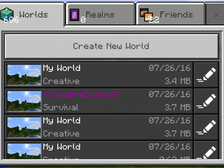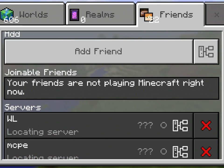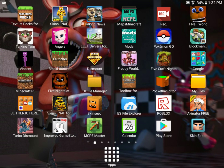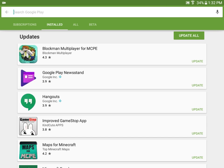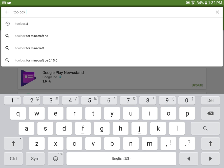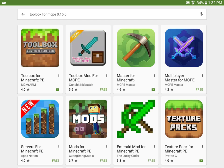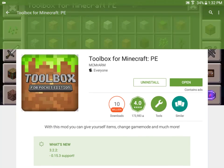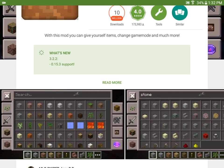I wanted to show you this cool mod — it's the Toolbox for MCPE mod. So how you download it is you go to the Play Store and then search Toolbox for MCPE. Then this one will be the first one that shows up. Click on it and then install. It says it contains ads, but it actually doesn't — oh wait, nevermind, that actually does.